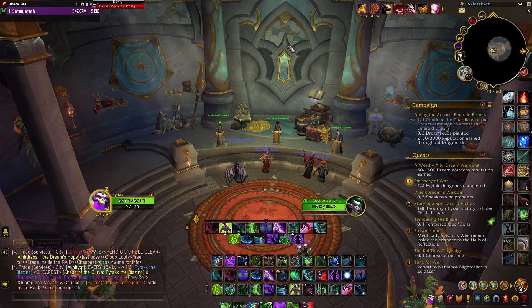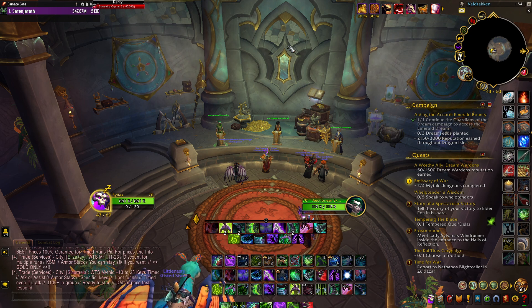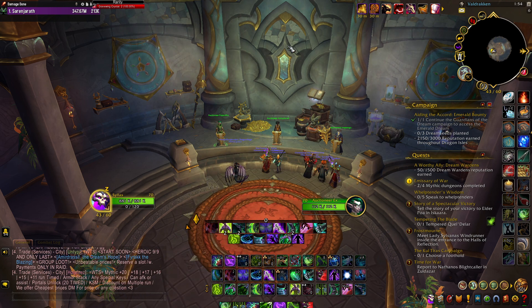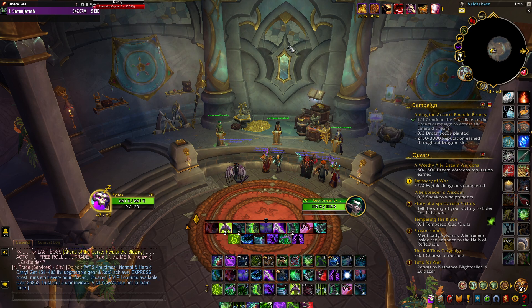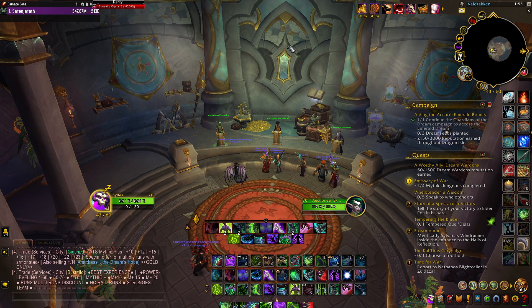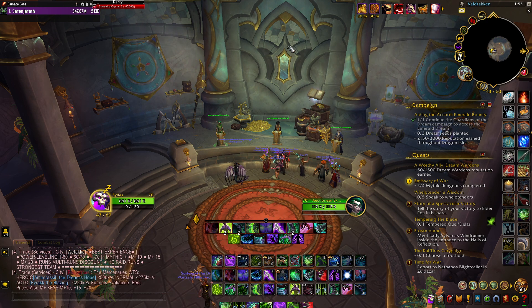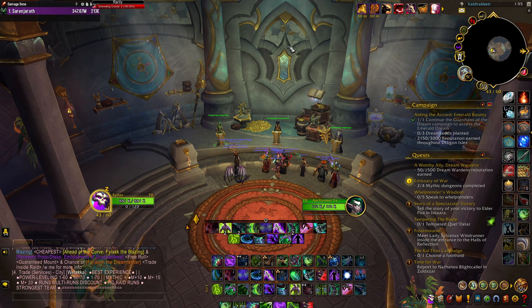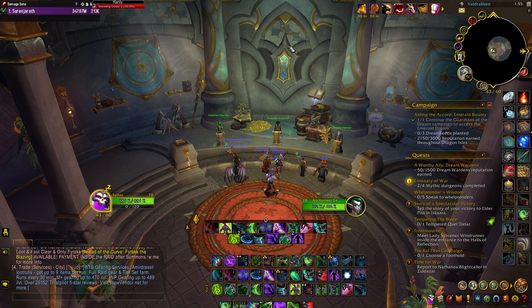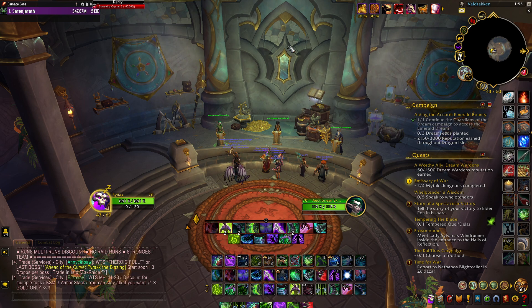Save up your polished pet charms for The War Within, because when those battle pets come out they're going to be worth millions of gold. So if you do this every day — go to your command table, do the missions, save up your polished pet charms — when The War Within comes out and you're able to buy these battle pets day one, day two, or week one, you're going to be able to make millions of gold. Try it out, let me know what you think, thank you for watching.